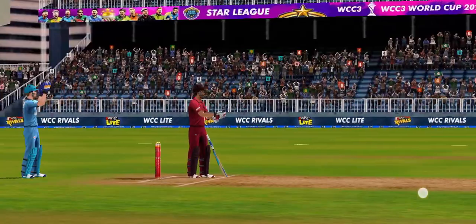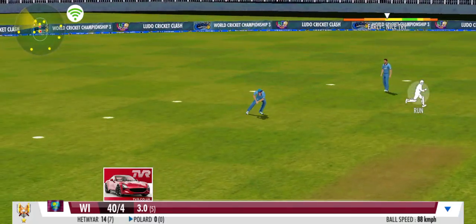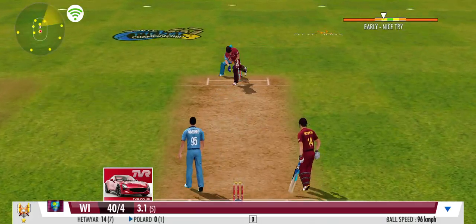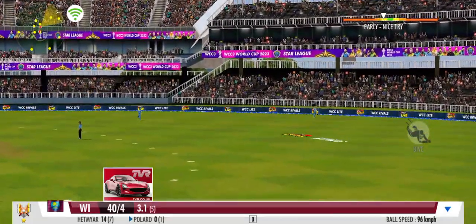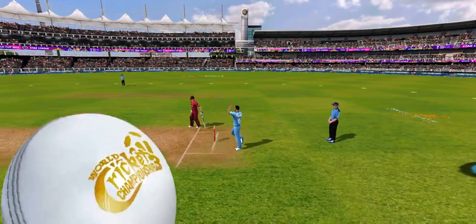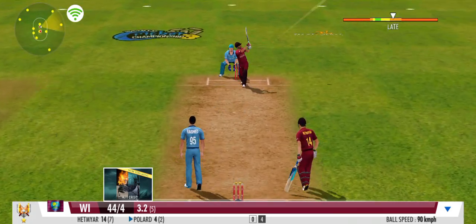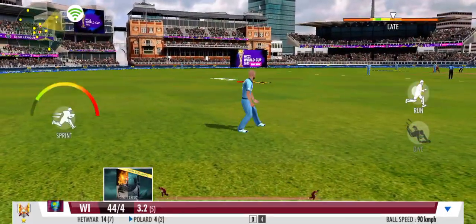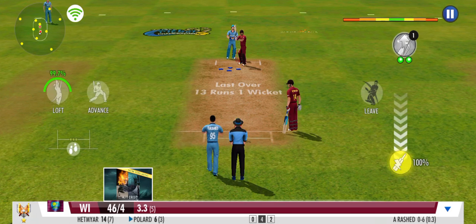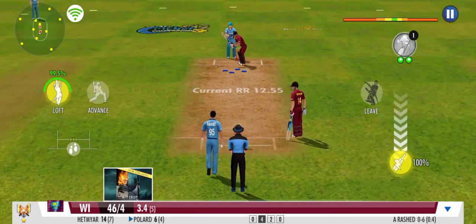They have decided to call in the leg spinner to control the flow of runs. He's making the batsman work for his money — a spirited defence, nothing conceded. Waxed it over the fielder's head and it bounces away for four. Great coordination between the pair, terrific running. No, he could have easily nicked that. Great bowling — it's another dot ball in this over and the bowler will be pleased with that one.